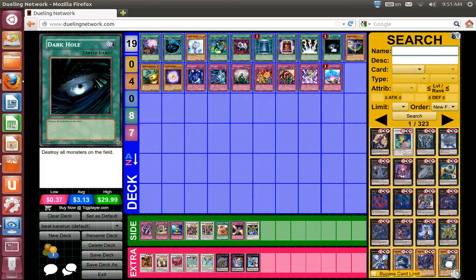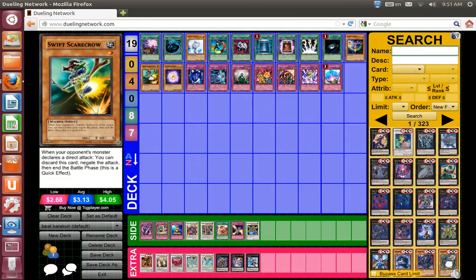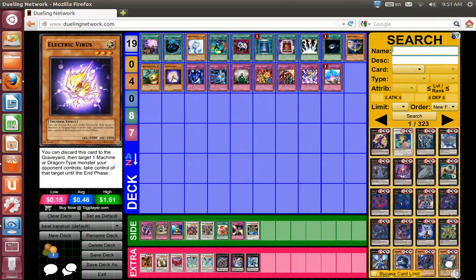Lightning Vortex and Dark Hole are mainly useful after he performs the OTK attempt — if you couldn't put anything on the field or he MSTs your back row during your end phase, and he goes off with Trap Stun. You at least want a Battle Fader or Swift Scarecrow to survive the OTK. Then on your turn you draw Dark Hole and clear the field. The idea is to survive the OTK and then recover.